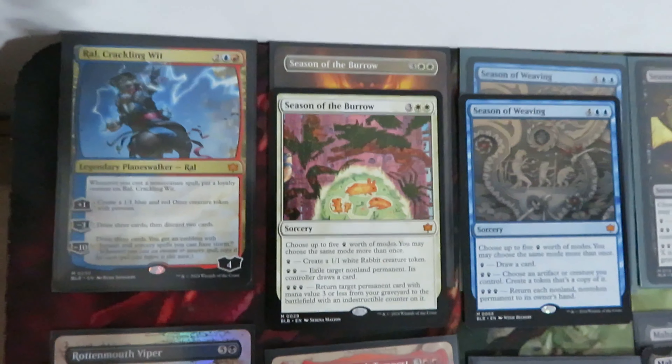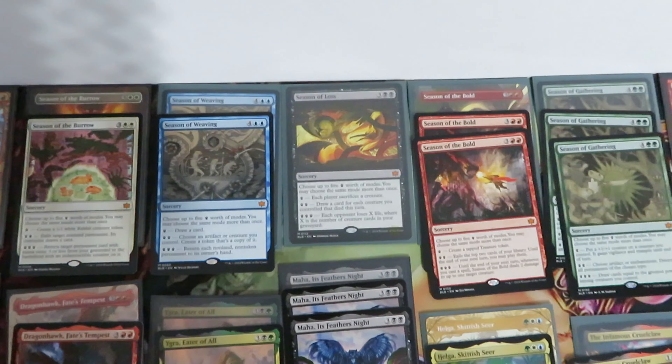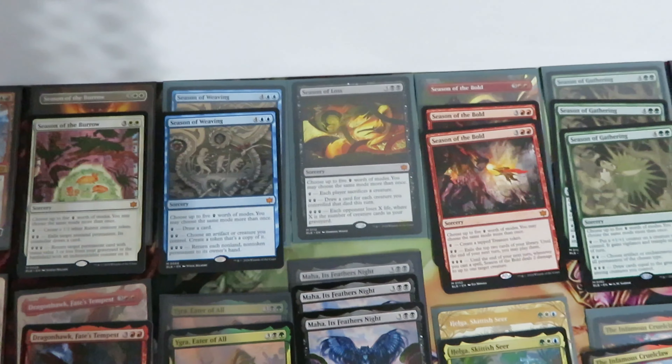Planeswalker: only one Ral Zarek. Seasons, as you can see, we have the five seasons — three green, three red, one black, two white and two blue.